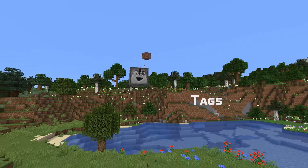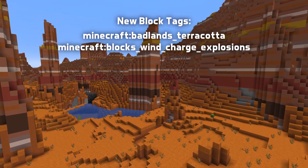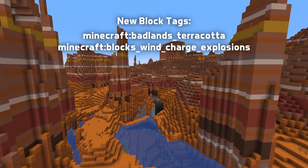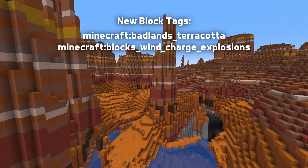In tag news, two new block tags. First, the convenience collection tag Badlands Terracotta, which is now used from the Armadillos Spawnable On tag instead of All Terracotta. And second, the new tag blocks Wind Charge Explosions for blocks that the Wind Charge cannot hit through — by default Bedrock and Barrier Blocks.